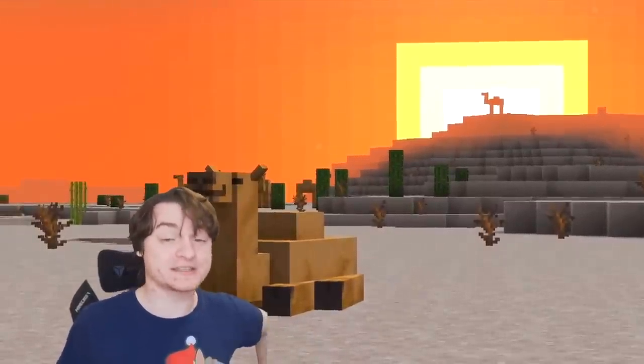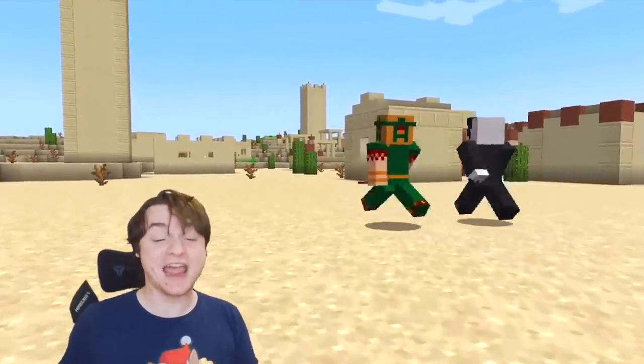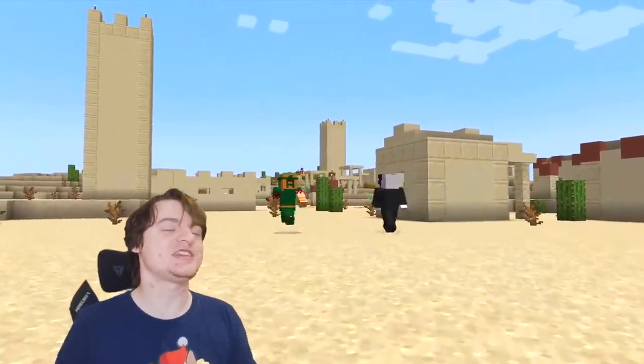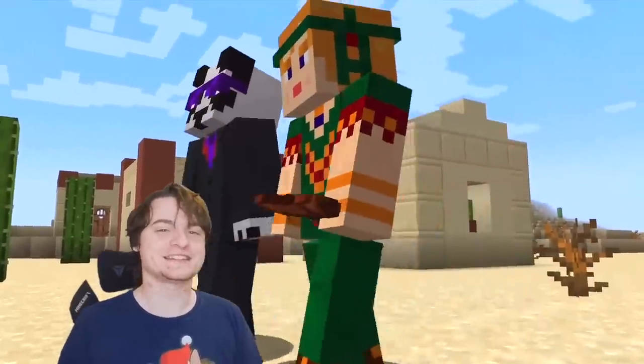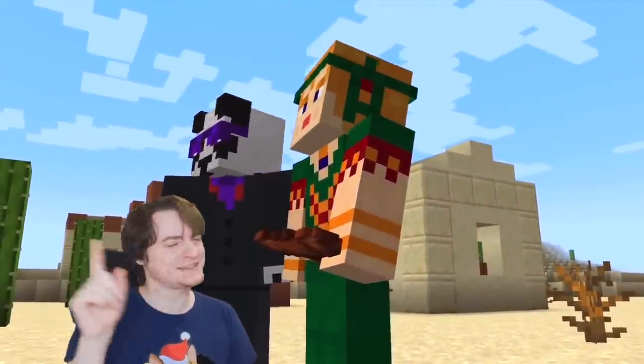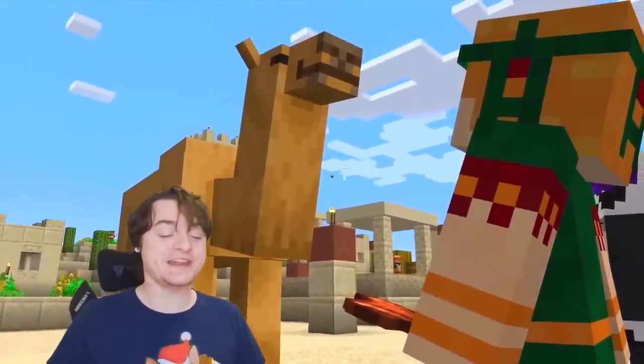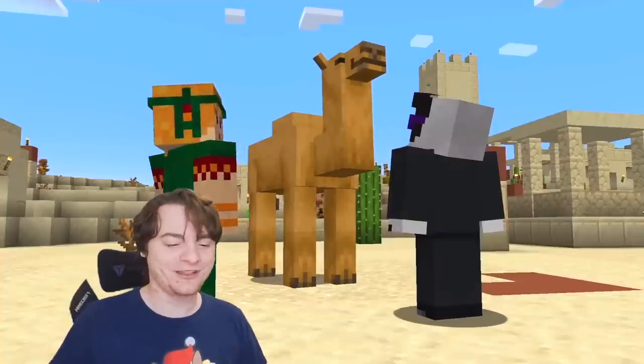I think the camel is the first casual mob they've added to Minecraft for a while where it's actually cool and useful. They didn't just announce something like 'here's a snake, it exists to be a snake and you can kill it and you won't get anything.' Instead, here is a cool mob. You can ride it and tame it, and they probably love to be ridden in real life. Is that true? I don't know — I like to believe it's true.